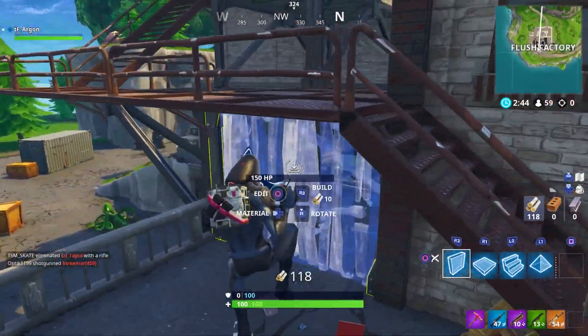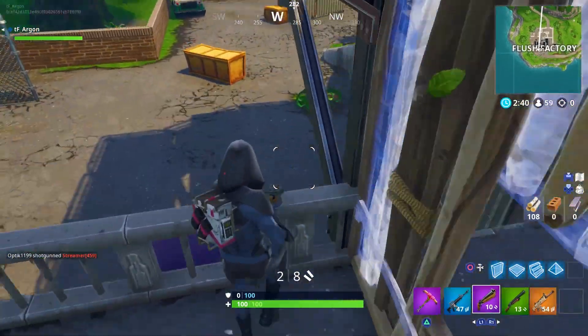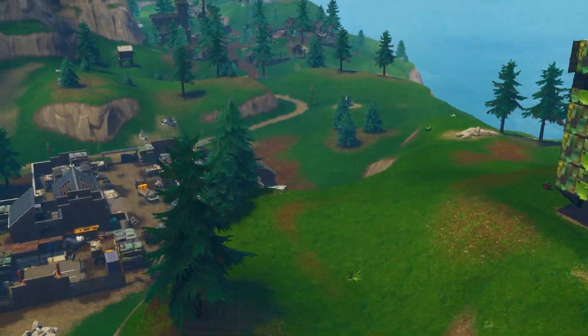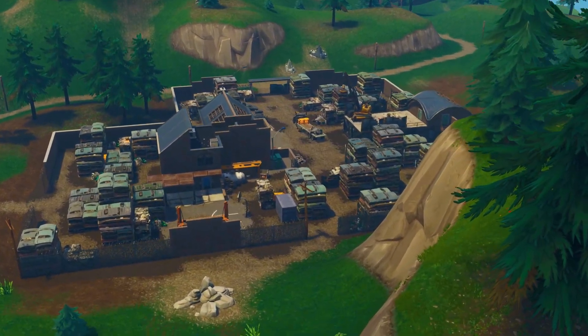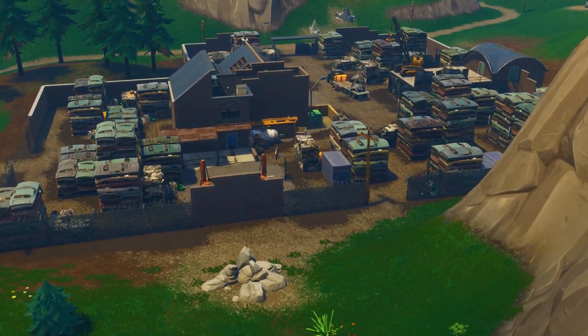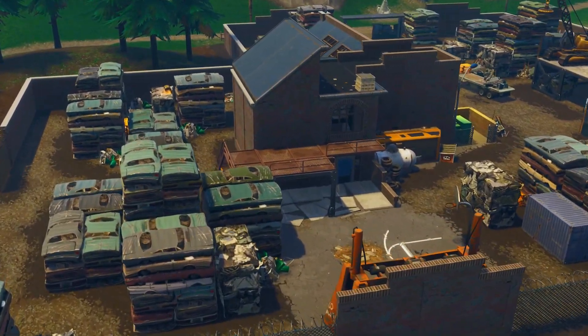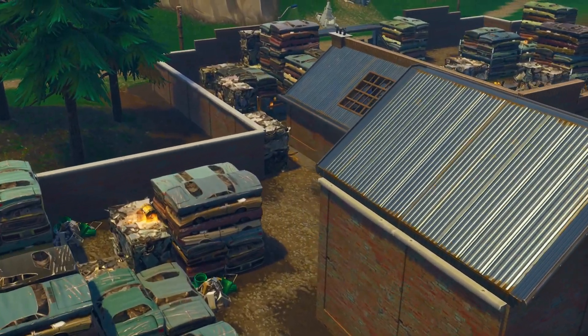The very first challenge is Junk Junction — you've got to search seven chests. This is part of the free challenge set. What you're seeing right now is a flythrough of Junk Junction so you can see where all the chest spawns are. Remember, these are all possible spawn locations, not necessarily what you'll get every game. Getting seven chests will earn you five battle stars.